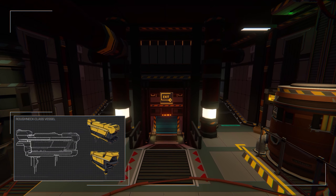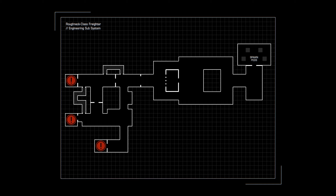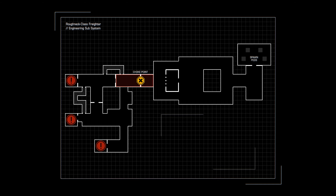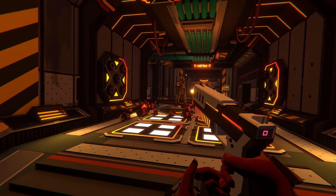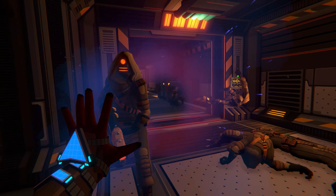This is actually one of the first levels that we prototyped for the game. It originally served as the basis for our initial art explorations, which helped define our visual style, as well as allowing us to investigate basic level design metrics and scale. Engineering is one of the simpler levels found in Roughneck class vessels, and is likely to be one of the first subsystems attacked by enemies, and therefore one of the first that players must defend.